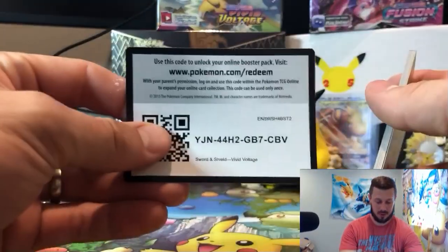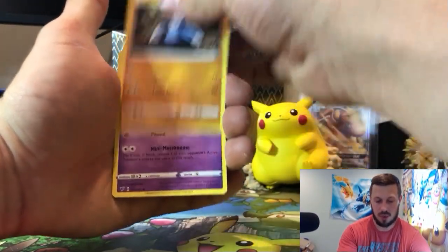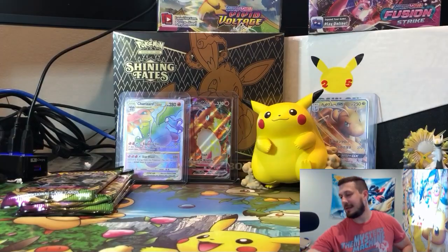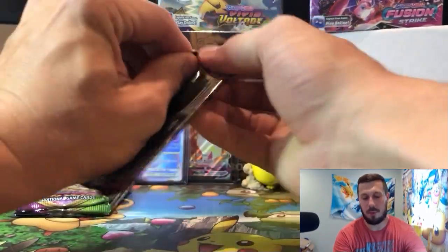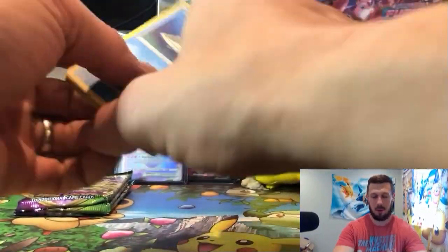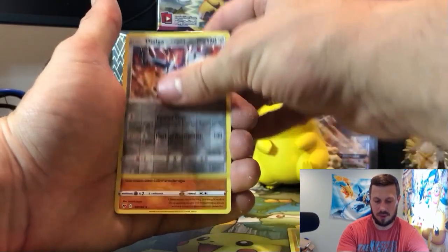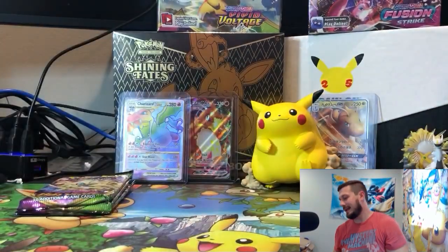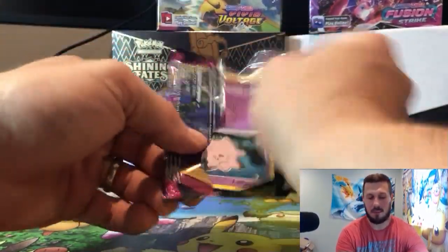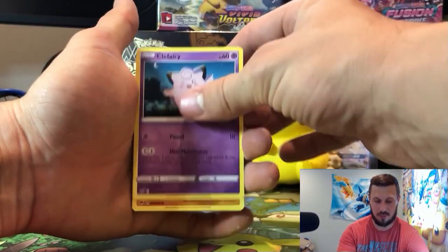We need to pull something of the full-art nature or of the rainbow variety. Clefairy — everybody knows the rainbow Chonk-y Shoe is what we really want. Wasn't in that pack — he'll be in the next one. I'm calling it: rainbow Chonk-y Shoe right now. And we're pulling... Barracuda, Nincada, Pikachu, Poochyena, Brock's Rufflet, Duraludon, and Grapploct. My call did not come in — very unfortunate.